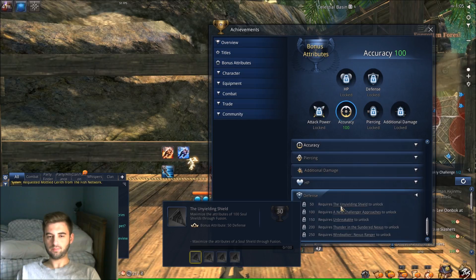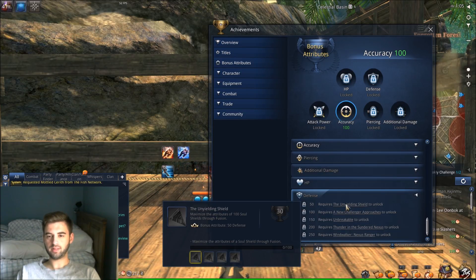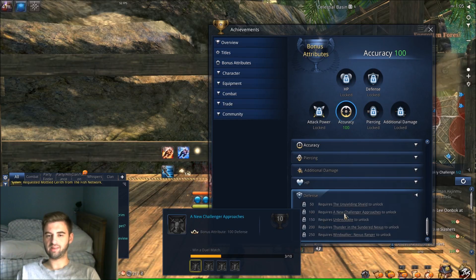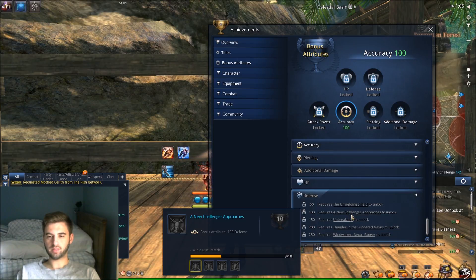Defensive skills — this involves increasing your defense. It's more PvP oriented since in PvE you're going to be wanting to dodge everything anyway. These are achievements you can go ahead and get; none of them are too hard. One of the easiest ones is probably New Challenger Approach — it's just win 10 duel matches. 100 defense is a solid little bonus to your stats.